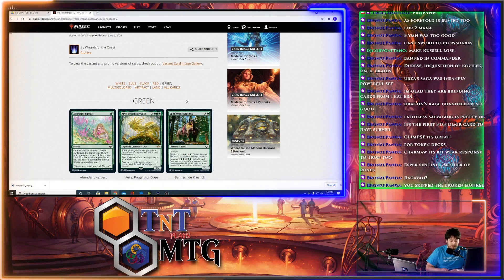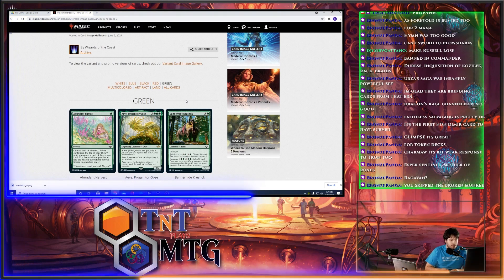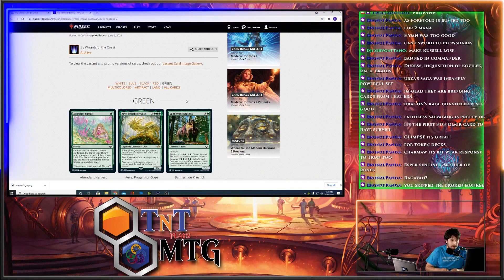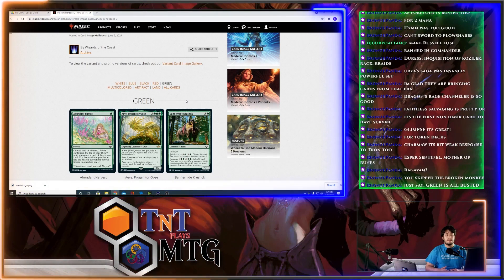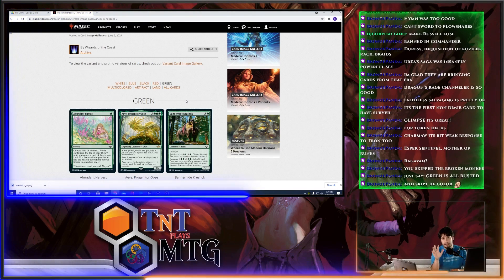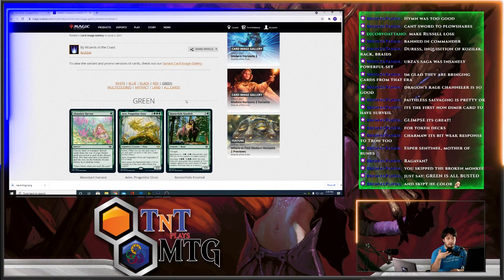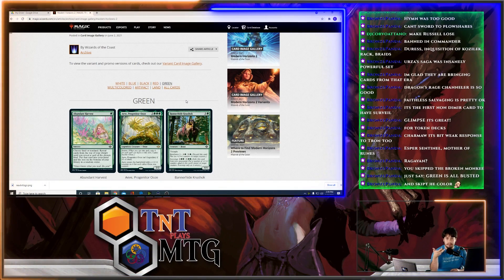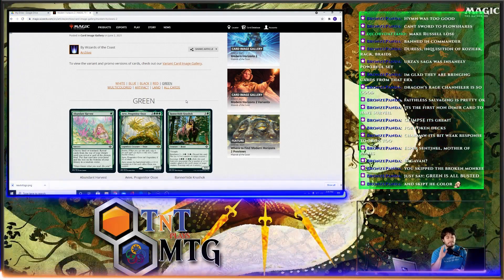Ave, Progenitor of Ooze has Storm — you get to copy it for each spell cast before it. The token copies of Ave each enter the battlefield with a +1/+1 counter for each other Ooze you control. So if four spells have been cast and you cast Ave, which is the fifth, you get to put five tokens onto the battlefield, and they're all getting plus six from each other — making them all 8/8s for five mana if four spells have been cast beforehand.